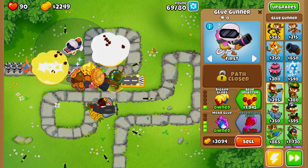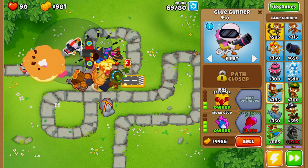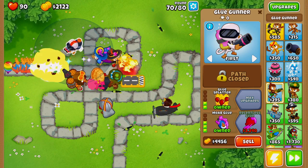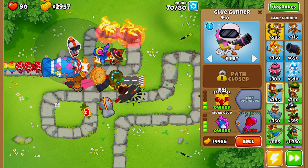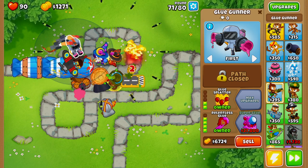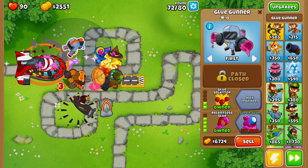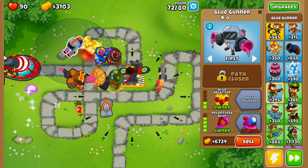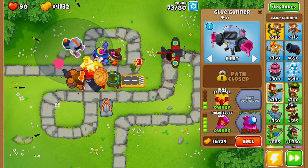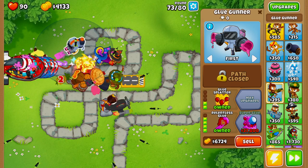You can see how the boomerang monkey paired with the glue gunner really slows down those MOAB balloons and gives our towers a chance to deal with them. We want to upgrade the glue gunner to 0-3 for MOAB Glue. One thing you can change is if you're struggling with camo balloons, upgrade to Relentless Glue — when a balloon with glue on it is popped, it leaves a glue pile that passively affects camo balloons, giving the glue gunner the ability to hit camo balloons without a direct upgrade for it.